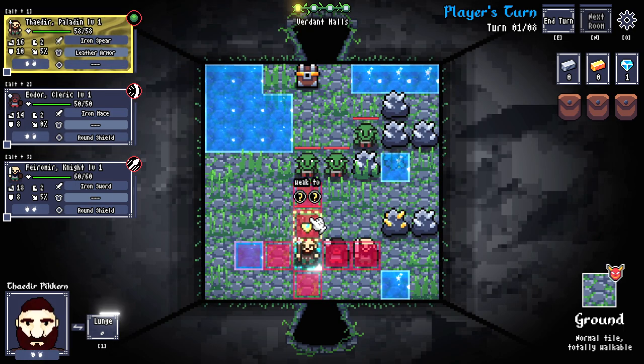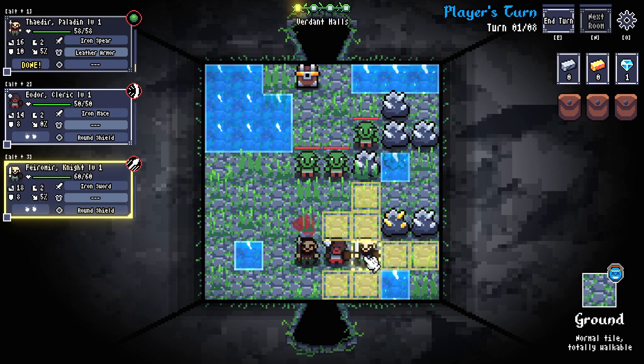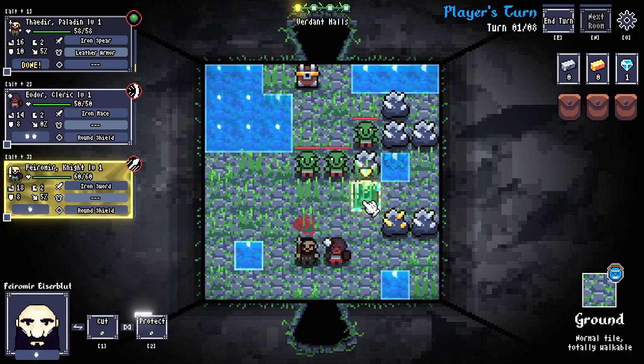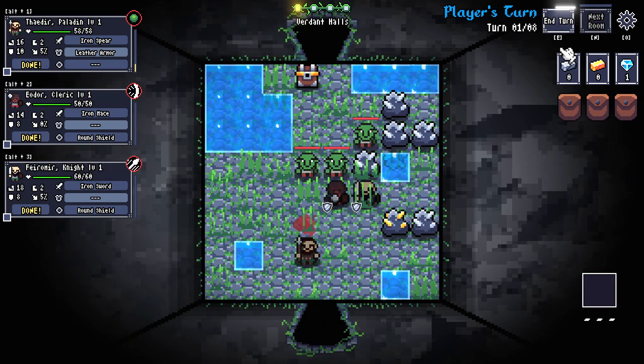We've got our spear guy. He can attack out two tiles and that's exactly what he's going to do — die, orcs, die. He got one XP for that kill. I'm going to move the warrior up and use his protect ability to eliminate one attack. Then I'll move the cleric up and do the same thing. We shouldn't take any damage on this turn unless they both focus one character.